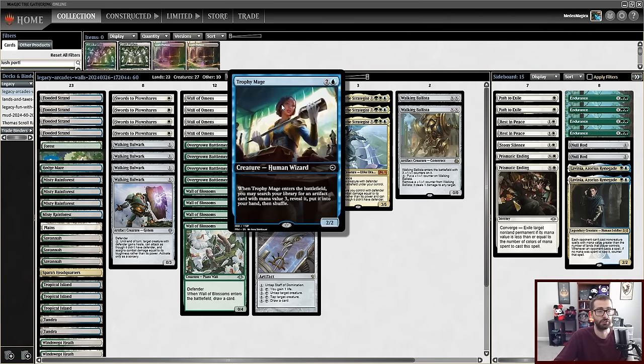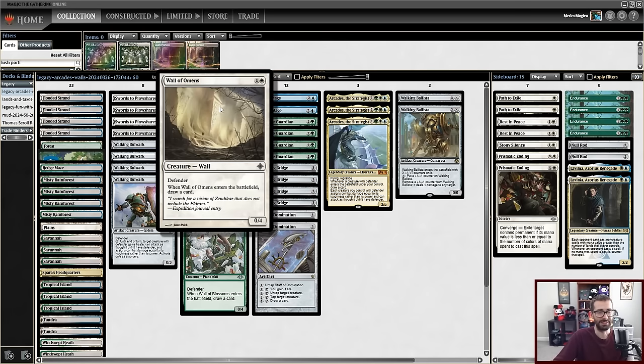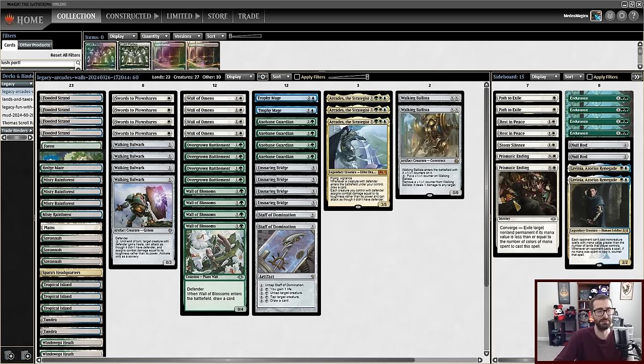I've got a couple of Trophy Mages to tutor for my Staff of Domination, but they'll also tutor for Ensnaring Bridge. You know what my creatures with Defender sure don't have? Power. So to actually get to five Defenders and attempt to go infinite, I'm playing Ensnaring Bridge. This isn't a perfect card in this deck because the good walls have 'draw a card' stapled on them, and Arcades will also make us draw cards for our Defenders — but I think that's how we have a chance of stealing games.